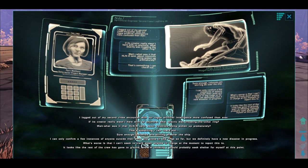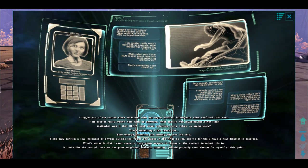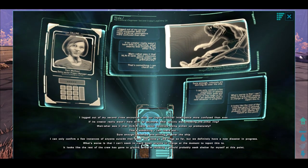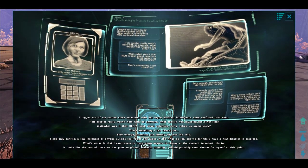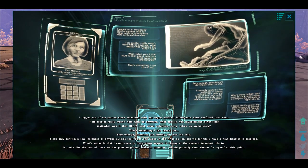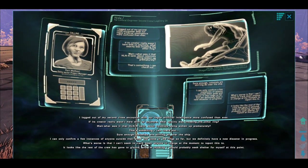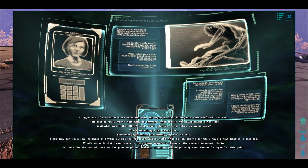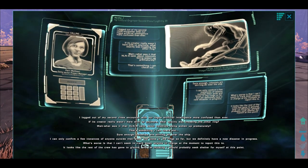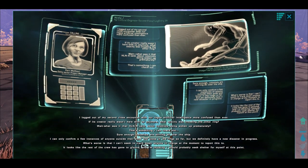I logged out of my second close encounter with our rogue artificial intelligence more confused than ever. If its creator really wasn't here with us anymore, what exactly was invading the other ring? Wait — what was it that HLNA said about colonists being woken up prematurely? That's something I can check out. Sure enough, colonists are stirring all over the ship. I can only confirm a few instances of anyone outside their pods so far, but we definitely have a new disaster in progress. What's worse is that I can't seem to track down anyone in charge to report this to. It looks like the rest of the crew has gone to ground, and I'm thinking I should probably seek shelter for myself at this point.